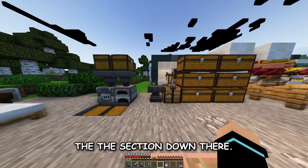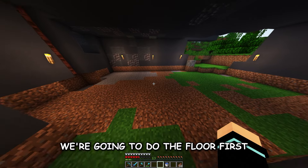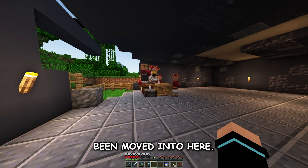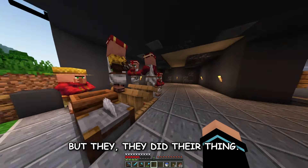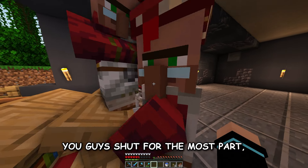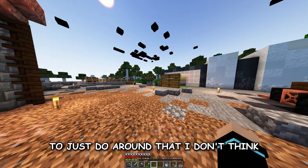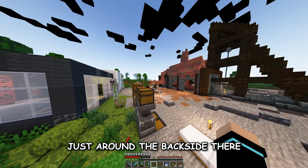I guess the next step is to move the villagers into the section down there. Actually, we're doing the floor first because the floor is kind of important. Okay, the floor has been done and the villagers have been moved in — they actually weren't too much of a pain. They're still annoying, doing their huffing and horn thing, but they did their thing. For the most part I would say this build is done.